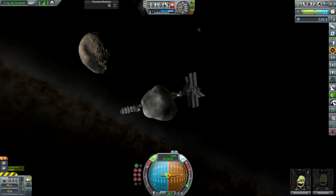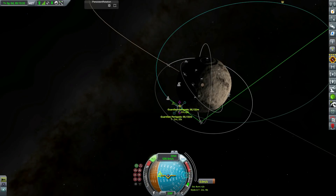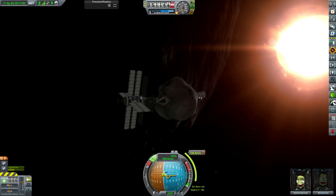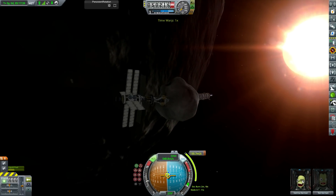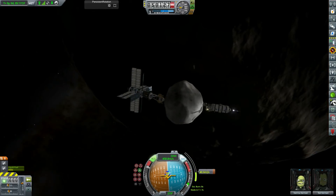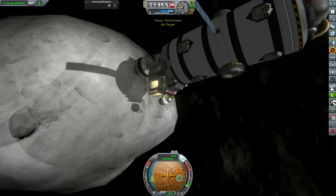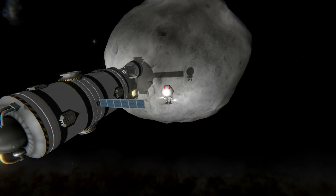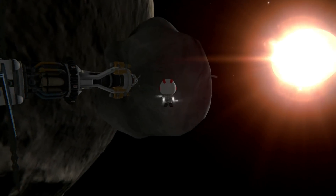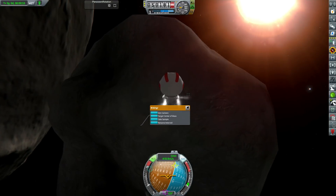With all our current strategies like To Boldly Go giving us loads of money, and when we return science from new celestial bodies, we're going to get a lot of money from an interplanetary mission to Demise and back. Some of the later interstellar tech is really expensive - like 2.5 million funds just to research it. So we're going to need to start stockpiling now.